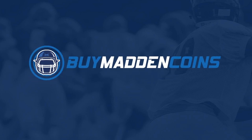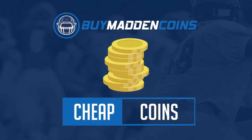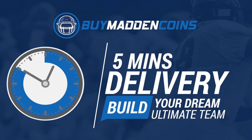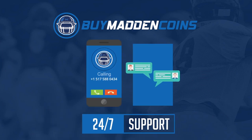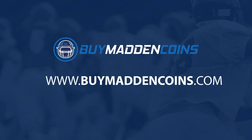In need of some coins to build that dream team? Head on over to my sponsor, Buy Madden Coins. They have the cheapest, quickest, and most reliable coins on the market right now. Head over to Buy Madden Coins and use code Poodle at checkout for 20% off your order.